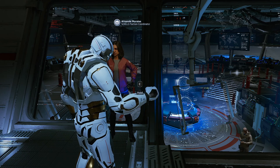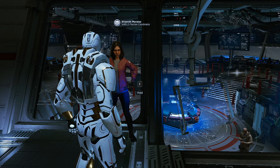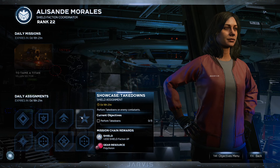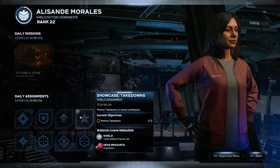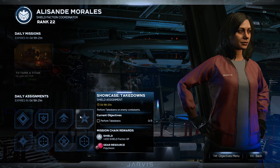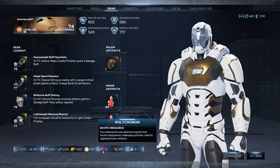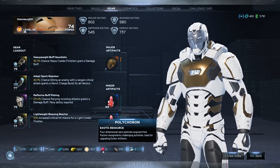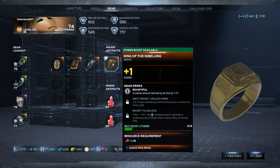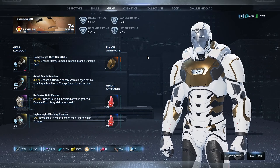There's only three things you can reset with this, but they are all pretty important. First off, you have the two factions — Shield and the Inhumans — that have daily objectives. These are really important because they give XP for the faction, which levels up and gives additional rewards so you can buy more stuff at their faction vendors. It also gives you Polychoron, which is an incredibly important resource. Without being able to reset the dailies, it's completely time-locked into how much you can earn. This is the resource used to upgrade your major artifacts, which you need to max out to get to the max power level of 150.